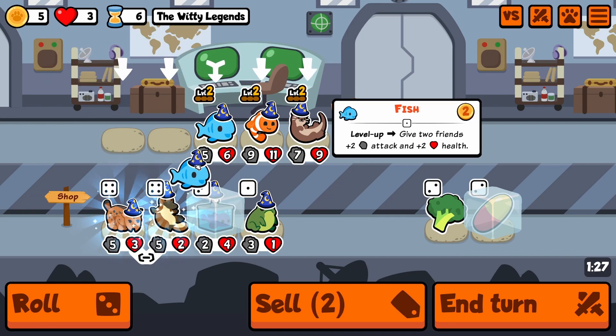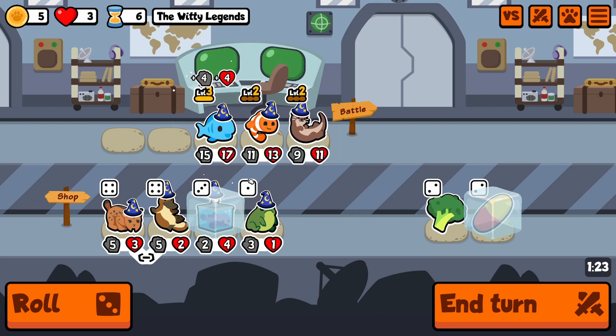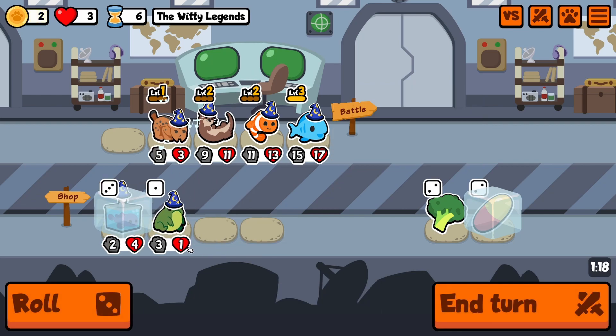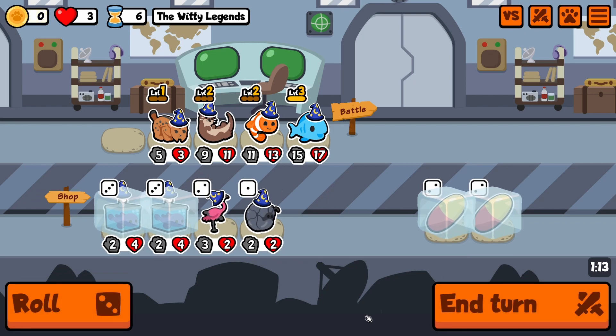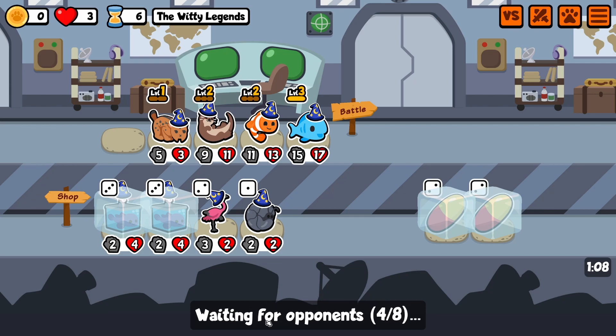The buffs will go to the clown fish and our other fish. We combine this and now we have a gigantic fish. Next round we will have a level two lynx with pretty high stats because of the clown fish and the blob fish.